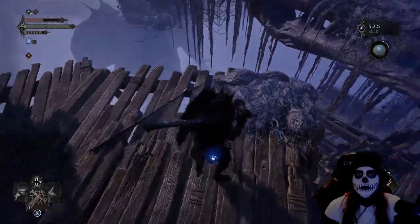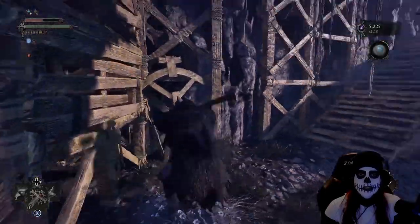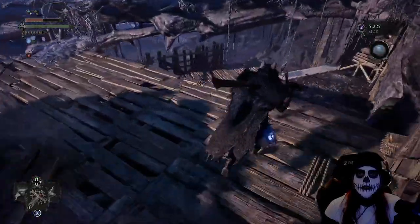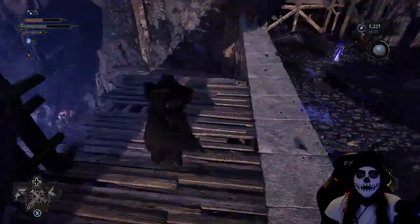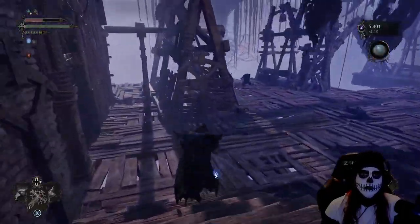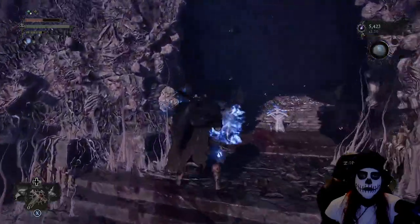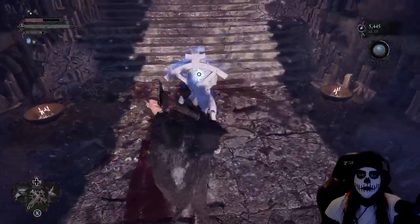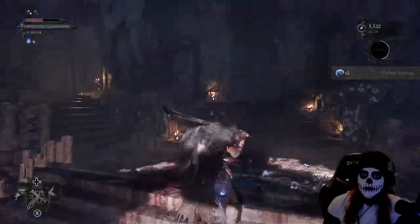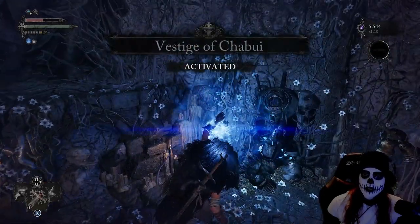We'll also be getting the Pale Eye Shield from the stomach of that creature hanging on the wall over there, which we soul flayed. It's a strange one — every time I see it I still just want the loot. Every time I pop it, it reminds me of that scene from Saw where they cut into a stomach for a key, or maybe it's more like Alien.